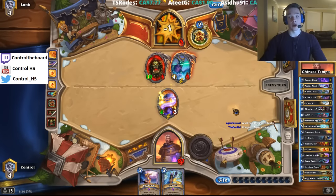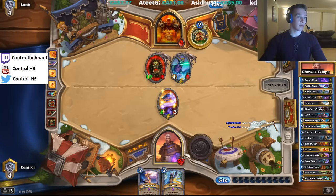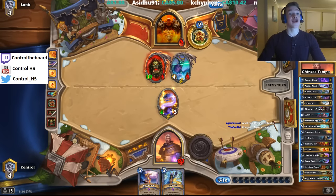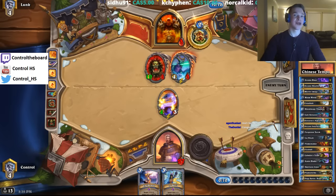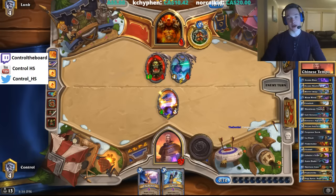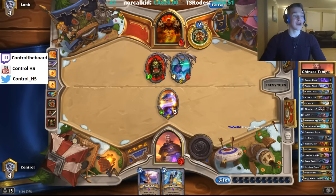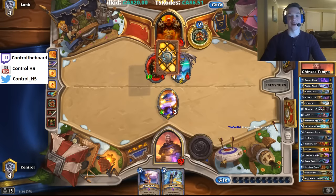Unless he can Armor Up, Roaring Torch should be lethal. Beat Reynad, man — that's always fun. Especially if you did get lucky, because then you know you'll probably be on Reddit in one of his highlight videos with him tilting super hard. So that's cool. But congrats man, you're pretty close to Legend — and it's really early in the season too. It's great.